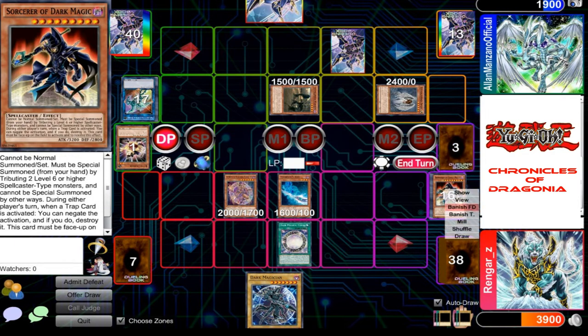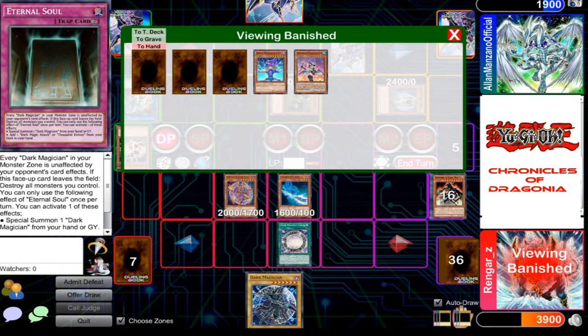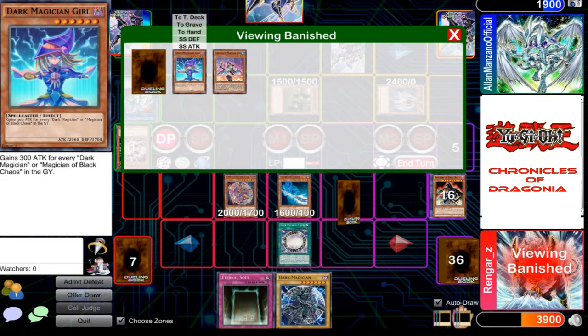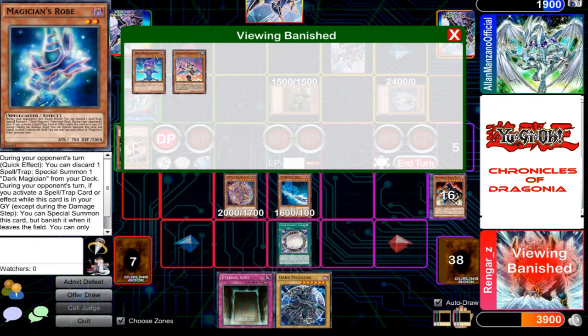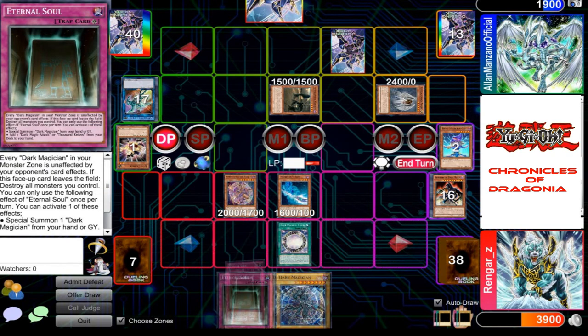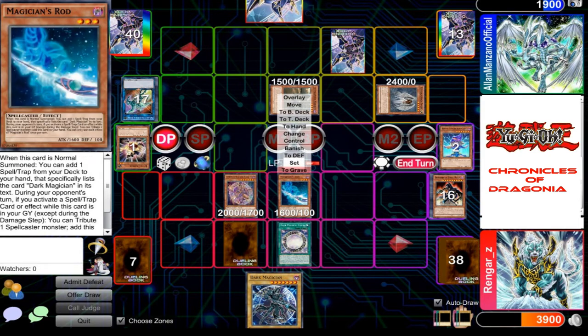I will look at the top 3 cards on my deck. Two hand — Eternal Soul! Oh, you got Eternal Soul? That was very lucky. I'll set this card face down. And now I'll Link Summon once more.